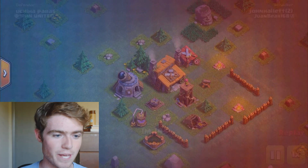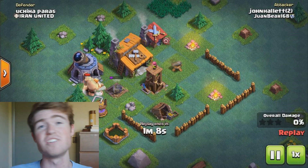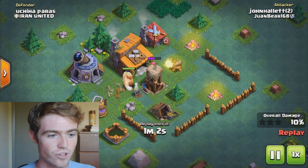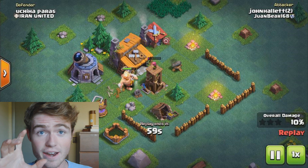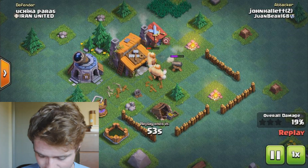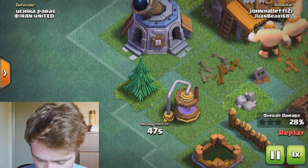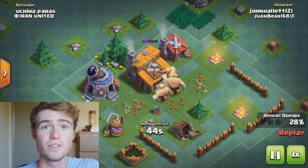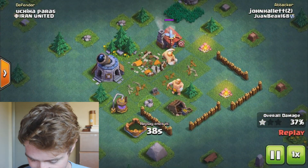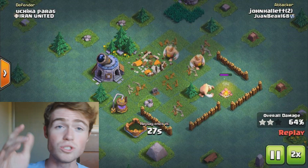I'm going to show you some replays of how this works. Here we go — I was playing this guy here. The main part of the strategy is important to know: you want to go for the double cannon, because the double cannon does a lot of damage on Giants and basically anything. So you always want to try to drop the Giants close to the double cannon. His double cannon was right there, so I just dropped them by the tree. They went in, all the defenses are gone, I've got three guys left, and they're just going to absolutely destroy this base.